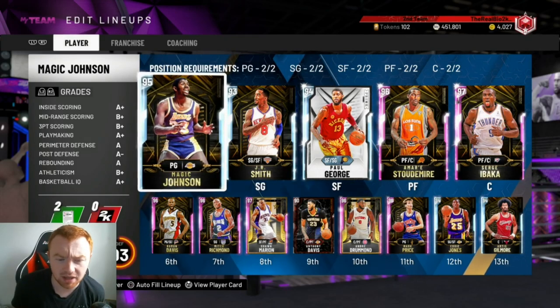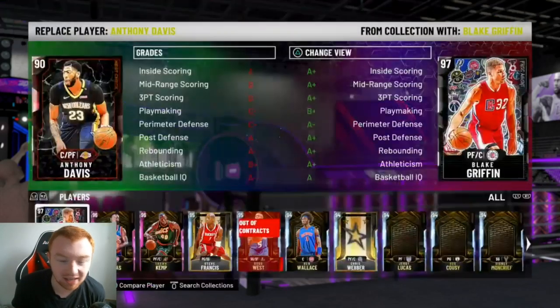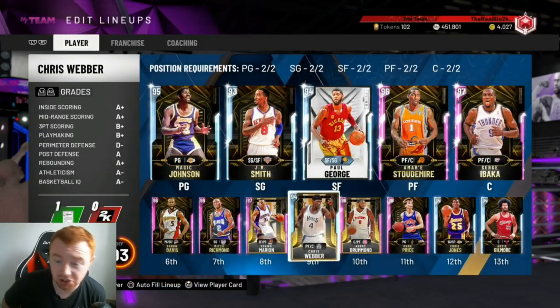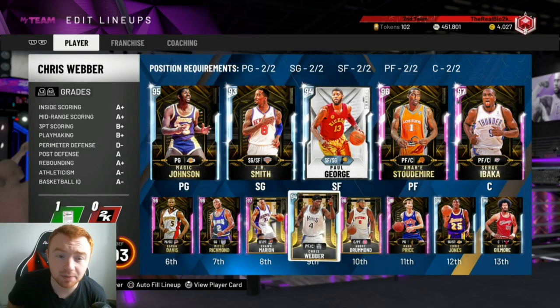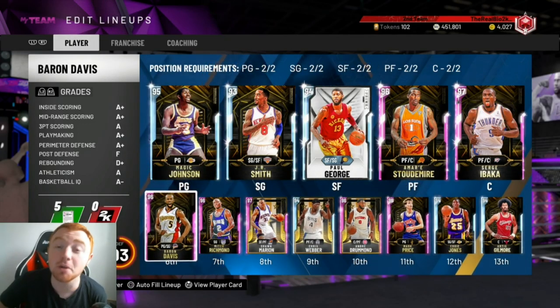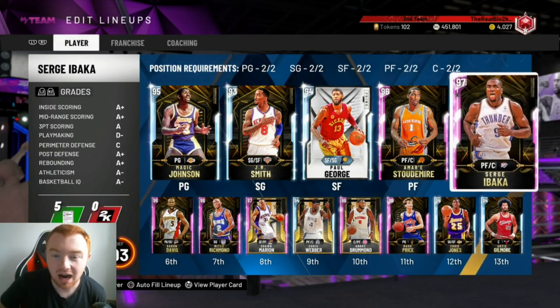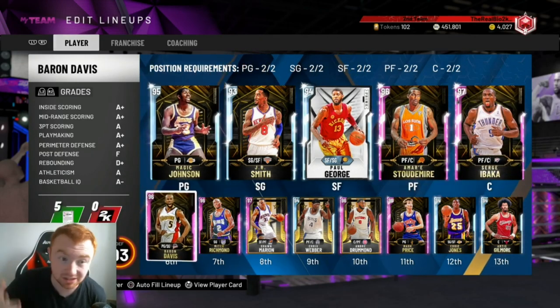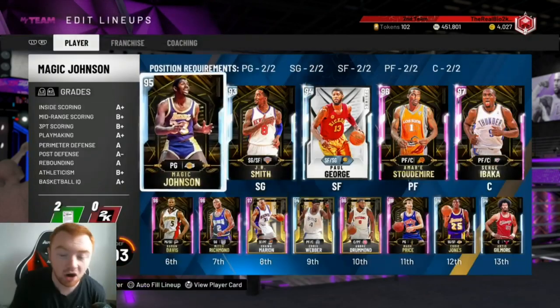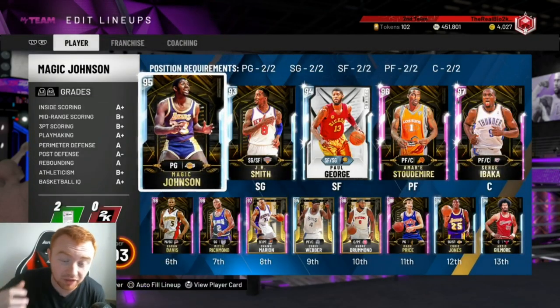This is the team we're gonna be using. The only actual sub I'm gonna make is taking AD out and putting in Chris Rubber. I don't really like AD when he's not on fire. This is a pretty basic team, nothing too crazy. I could buy KD and LeBron if I wanted, but there's really no point. You don't need any specific players to run the zone — no specific playbook, coach, nothing like that.